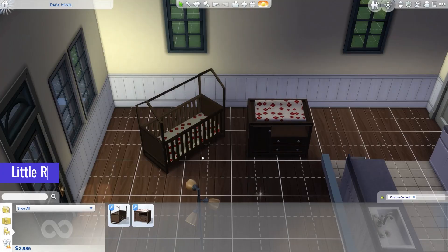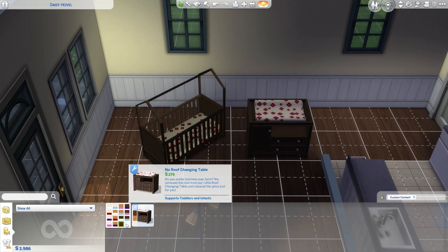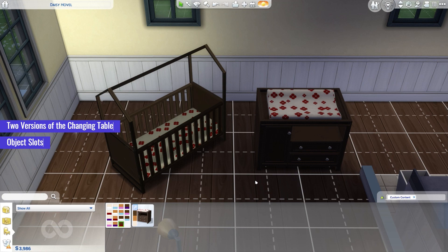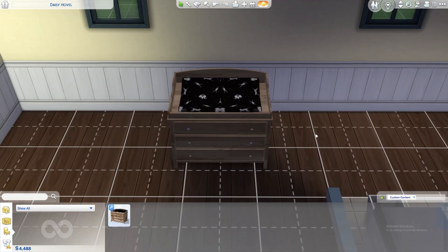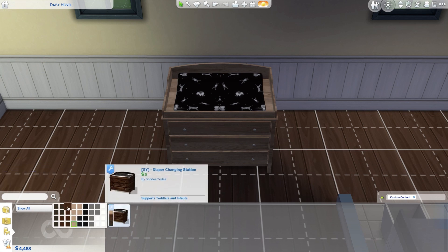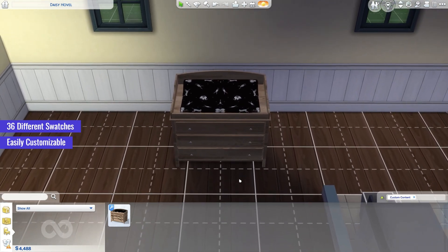Moving on to our next item, Little Roof and No Roof Changing Tables, a versatile CC set for the Sims 4 nursery. This unique collection features two versions of the changing table, one with a charming roof and one without. Both versions offer identical swatches and object slots, allowing you to choose the design that best fits your Sim's nursery aesthetic. The set requires the Growing Together expansion pack for compatibility and includes the option to upgrade the changing table with a safety belt for added security. Next, we have the Functional Baby Changing Station CC for the Sims 4, offering both functionality and style with 36 different swatches to choose from, allowing you to customize it to match any nursery theme.